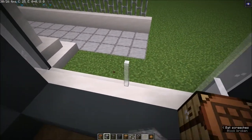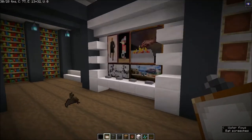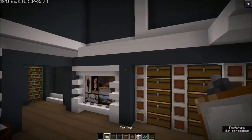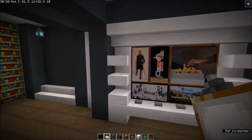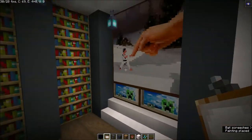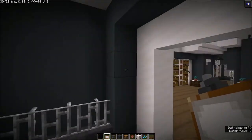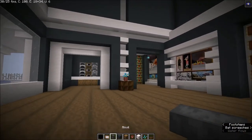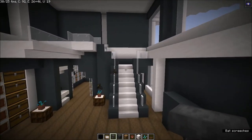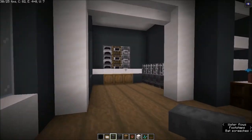I'll change how this looks and come back after I fix it all. The next thing I did was add some paintings to make a TV on this wall to decorate it a little bit. We still have a lot to do — the next thing I want to do is make a place to sleep.